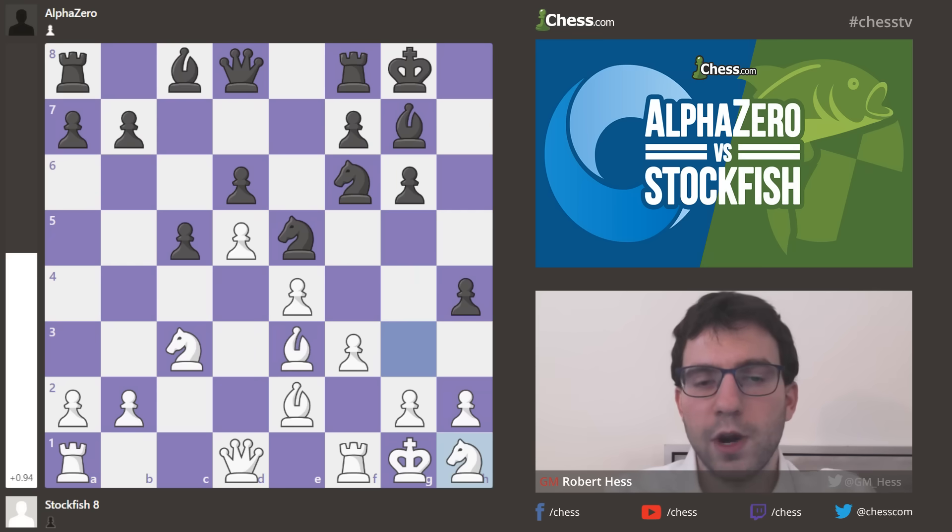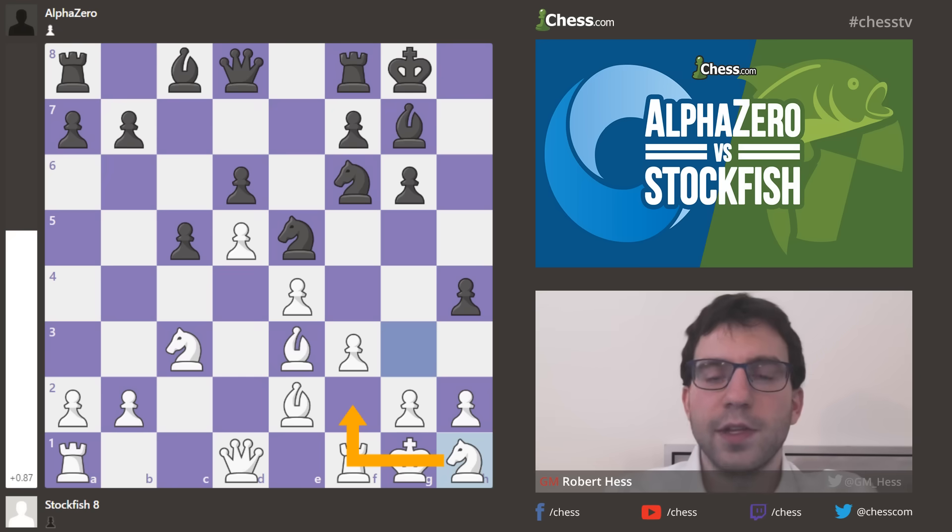Castles, h4, Knight h1 — only square. An ugly square, of course, your Knight's in the corner. But it's going to quickly get back into the game via Knight f2.